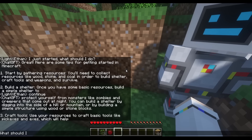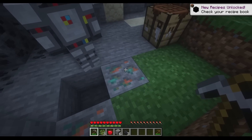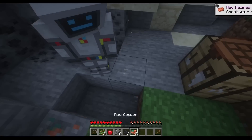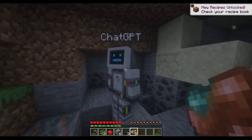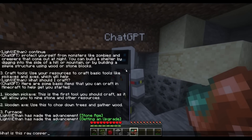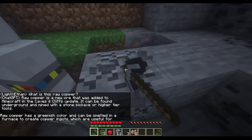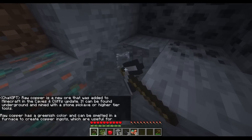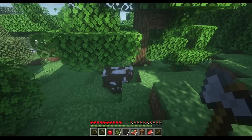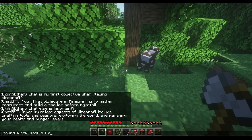Craft wooden pickaxes first. I spot some ore and ask: what's this copper? I don't know what this is. The AI answers: raw copper is a new ore added in Minecraft in the Caves and Cliffs update. It can be found in the ground and mined with a stone pickaxe or higher.